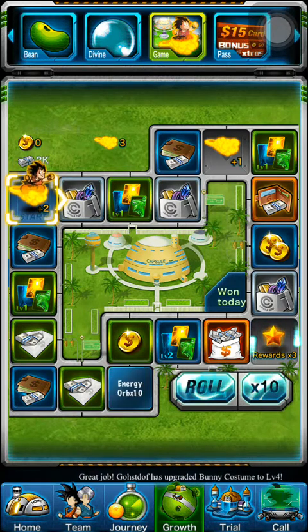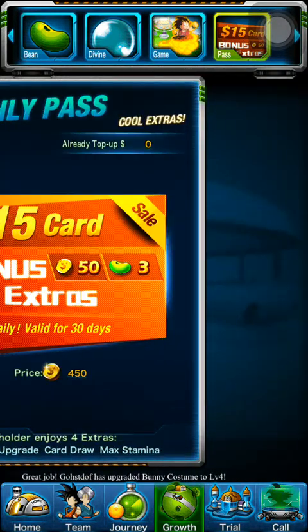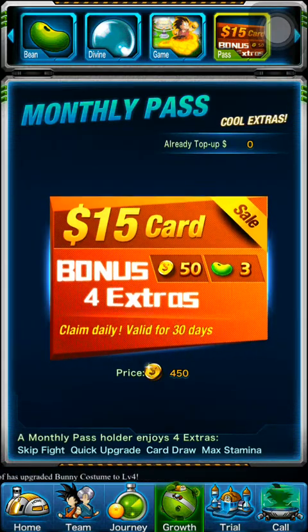You can get Gamets, which is this game's form of premium currency. You use that to call and for events and all that. There are also Energy Orbs, which can help you get powerful new characters — but this requires topping up $15. I'll go into more detail later.